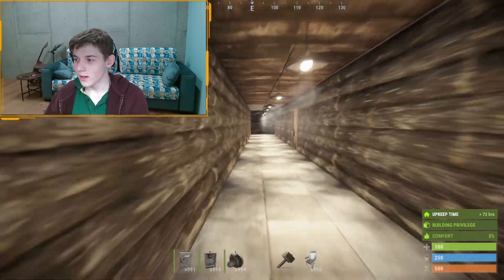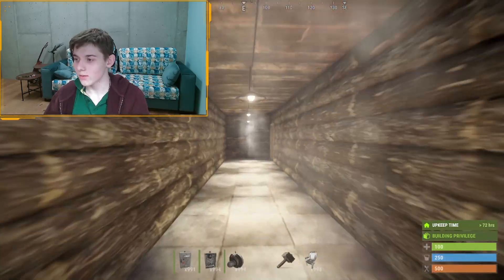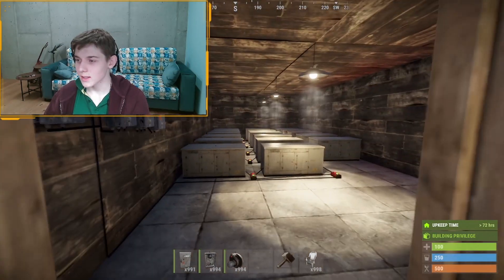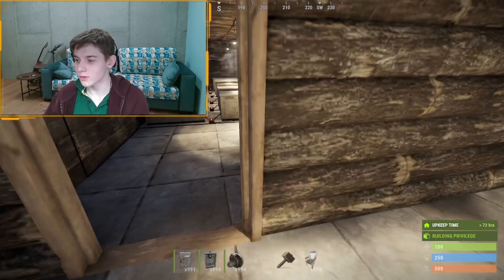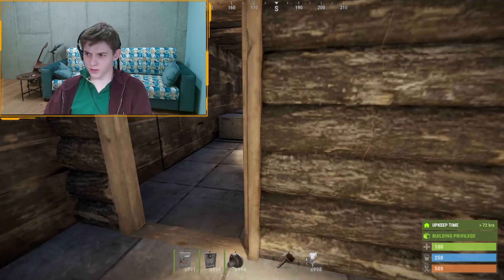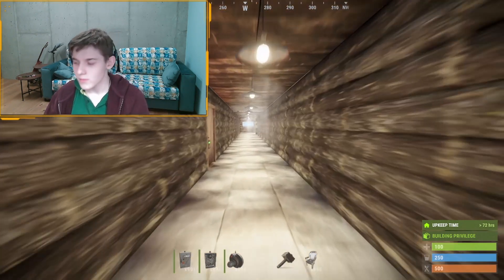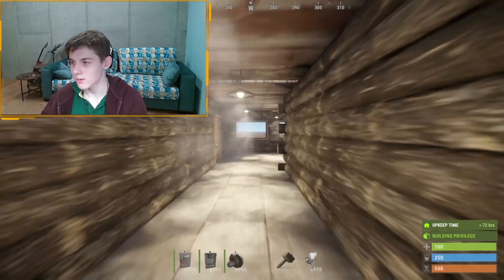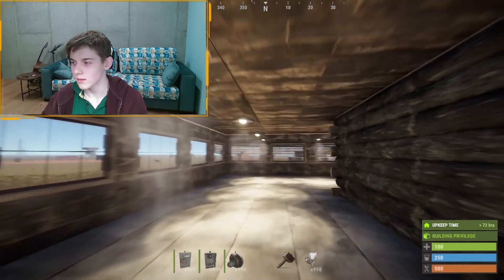Over there at the end we have all the electricity and stuff — it's like a technical room. I would put a sheet metal door here with an industrial door skin, but the server has some issues with the skins, so I couldn't do that.